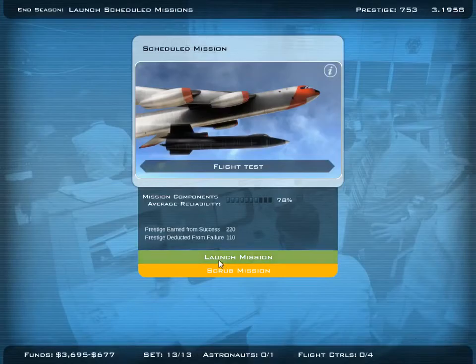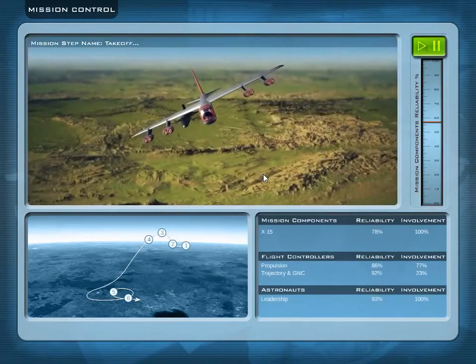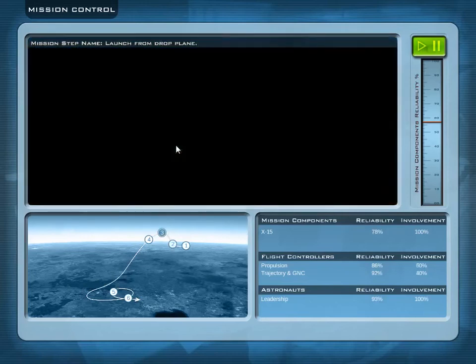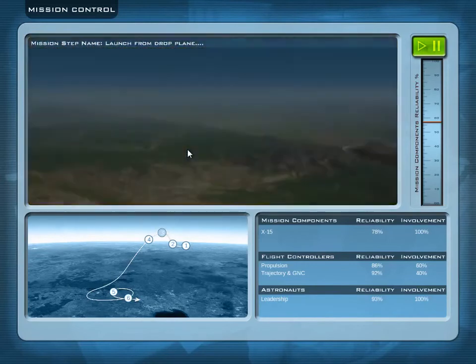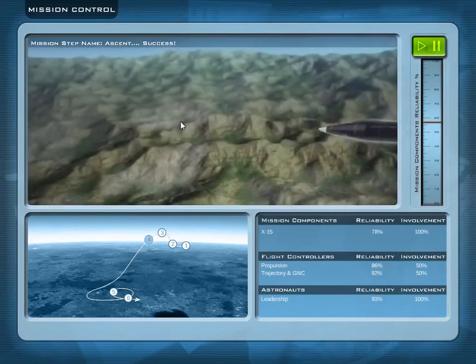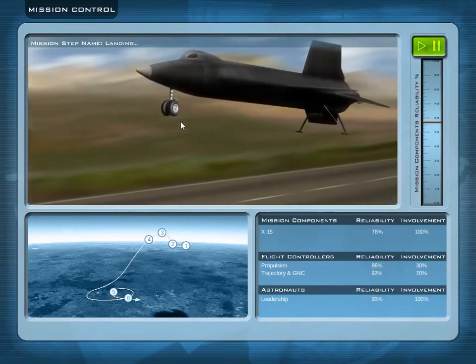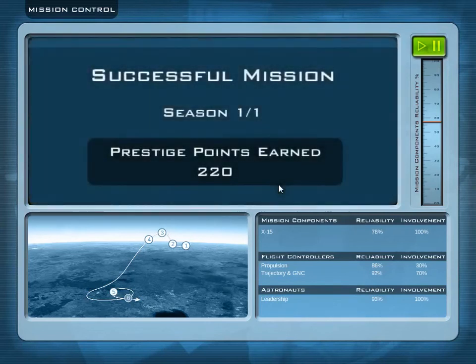We end the season and launch the mission — 78% reliability. Very exciting. First step — success. Pre-launch — success. Awesome. Launch from drop plane — now we have only 78% reliability — and success. Awesome. Step four — we ascend — your position is good. I think thanks to our excellent pilot we will be very successful here. And landing — whoa, that looks pretty broken, but I think that is just the way they did it. That looked dangerous. Success. We earned another 220 points of prestige — that is just awesome.